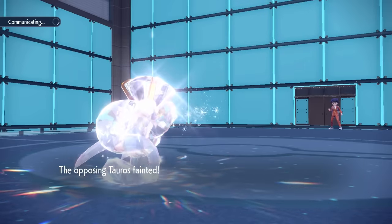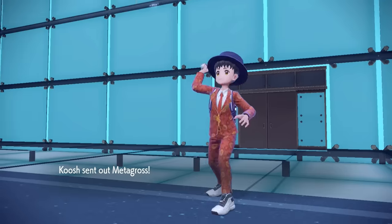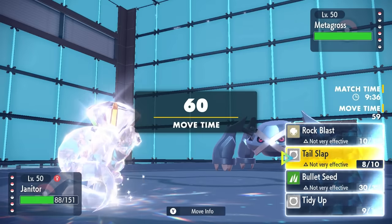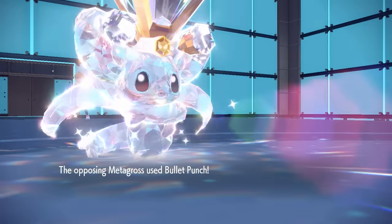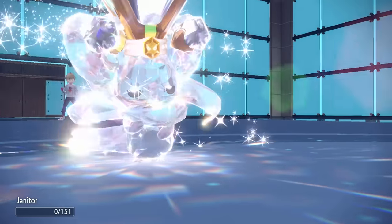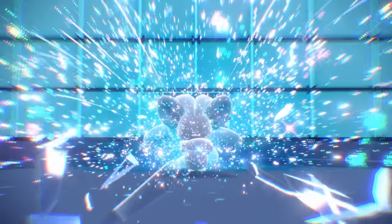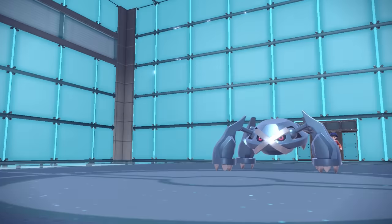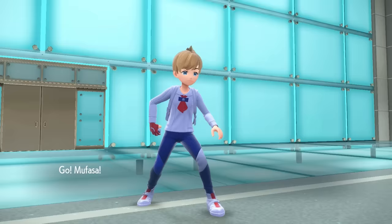They go into Metagross. I'm still feeling like I can do solid damage with Tail Slap, and at above half health I should be able to take a Bullet Punch even if it's Adamant. However, it does knock me out with the Bullet Punch — and knowing the calculation, that tells me this is a Choice Banded Metagross, and that is the one thing to ruin Cinchino's day. The Janitor goes down, but not before making a nice little splash.